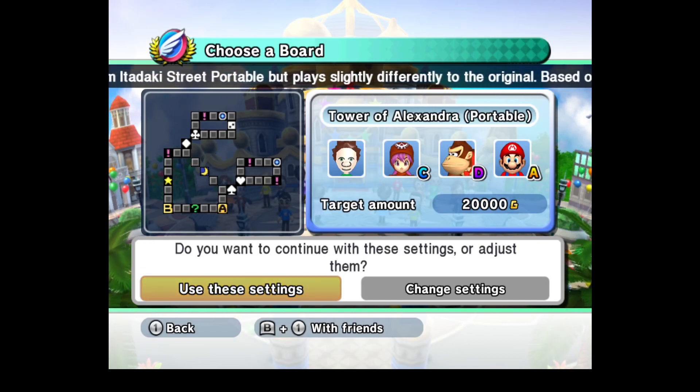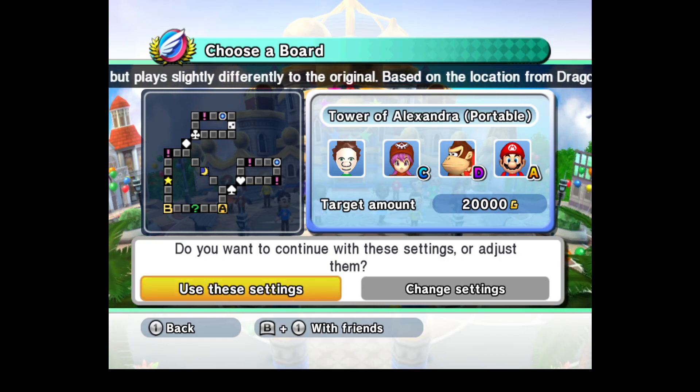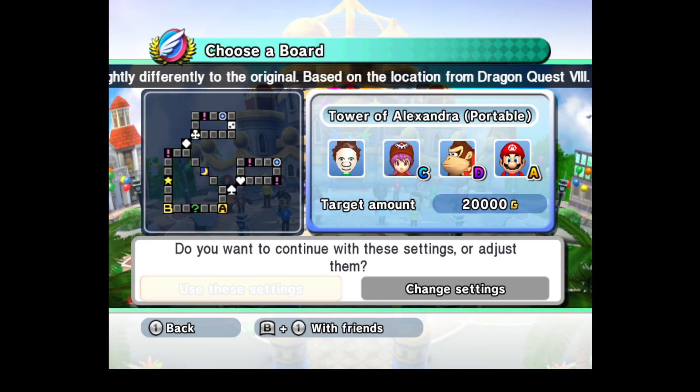Hello everyone, and welcome back to another episode of my Fortune Street playthrough. This is a board that I strongly despise, because this is my fifth attempt at recording it, because I can't get a good round of this board to save my life. Boards like this are absolutely terrible when it's heavily luck-based and you can't strategize, unlike the last board which was well designed.